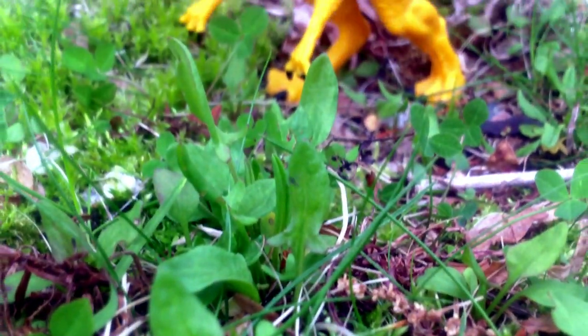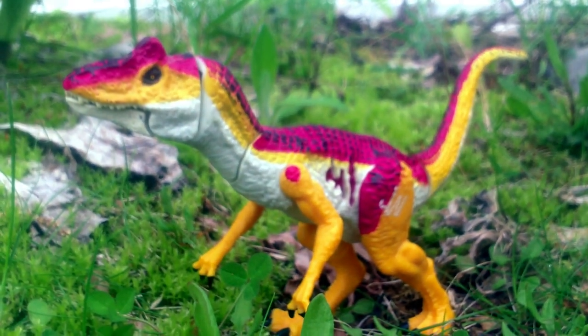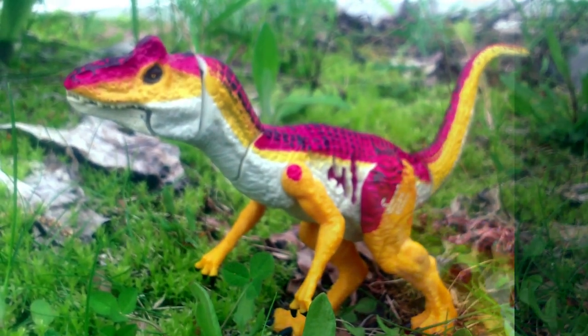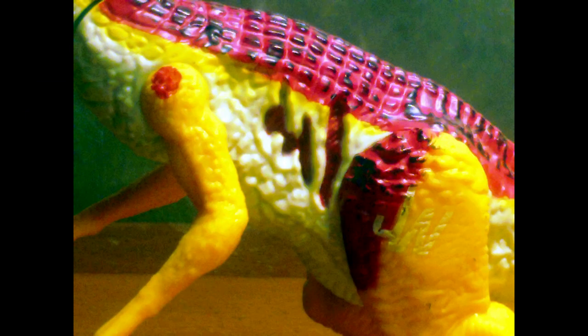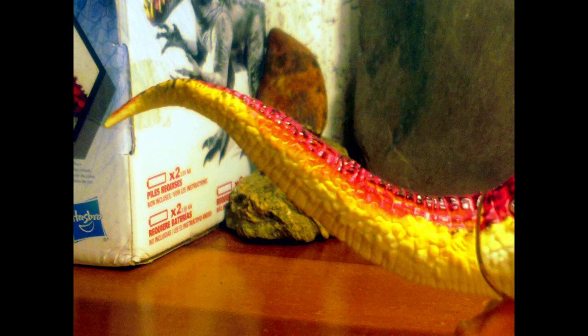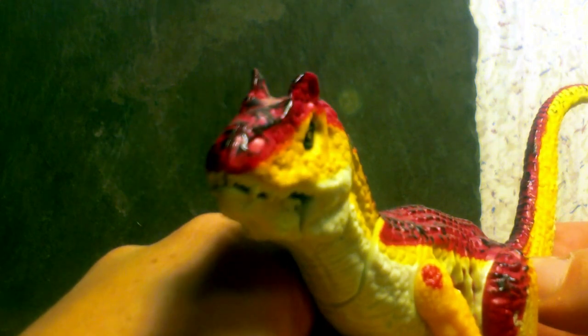With the release of Jurassic World in 2015, a new but extremely underwhelming toy line followed it, and the basher-biter Allosaurus was one of several examples that demonstrated the quality in this line. The details are comparatively softer than those on his predecessors, and the paintwork lacks proper blending. Together with flimsy construction, this Allosaurus is a very poor figure.